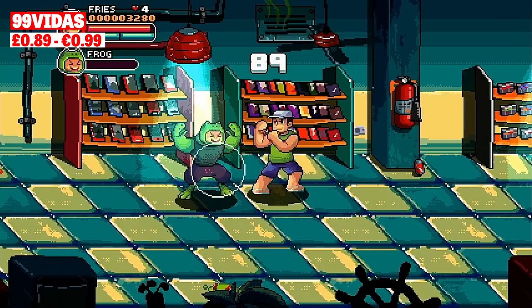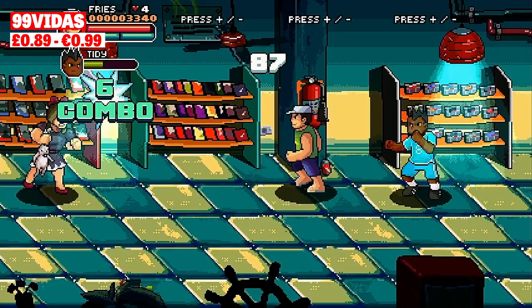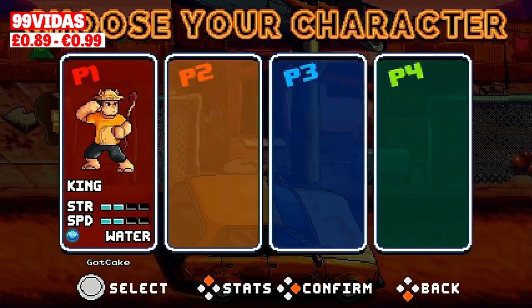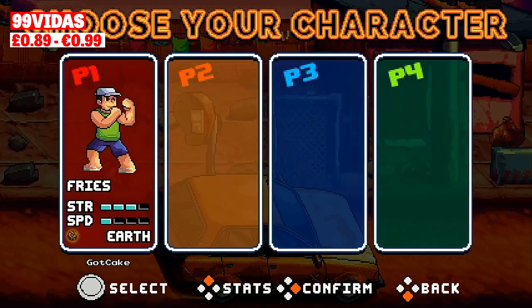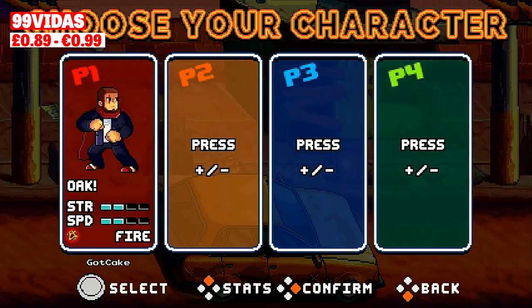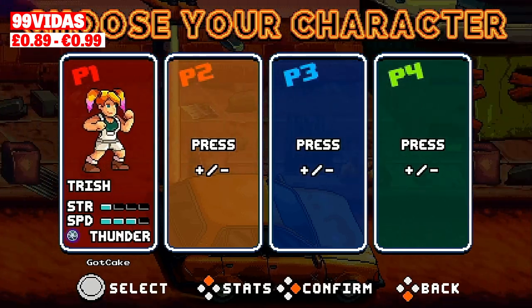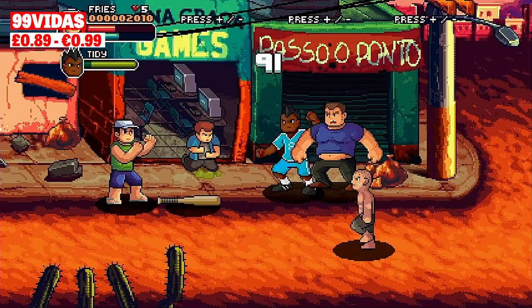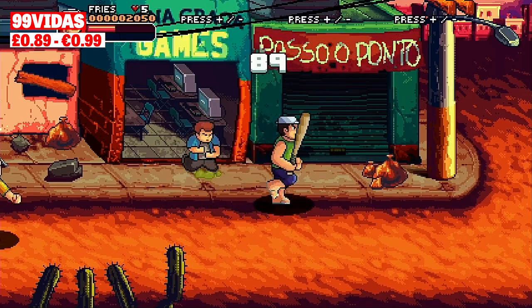The game features a number of different modes. First there are story and arcade modes which appear to follow the same set of levels, and arcade mode just cuts out the story related elements. Upon beginning the game you get to select from a bunch of different guardians each with their own elemental powers. There are also some additional unlockable characters and 99 Vidos supports local and online multiplayer for up to four players. Each stage follows the classic beat em up format of working through levels, beating down baddies, and progressing as the go sign flashes.